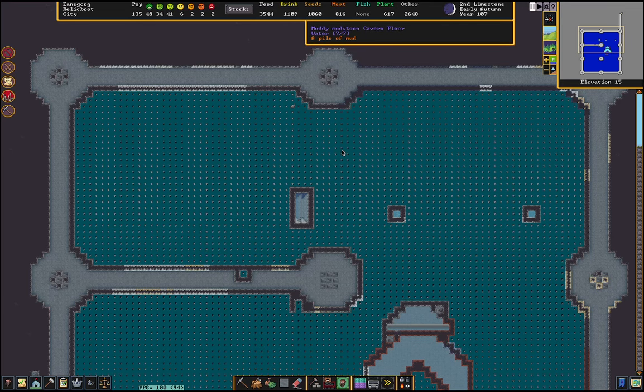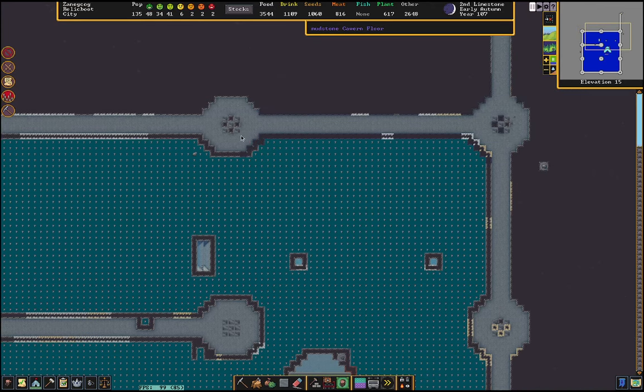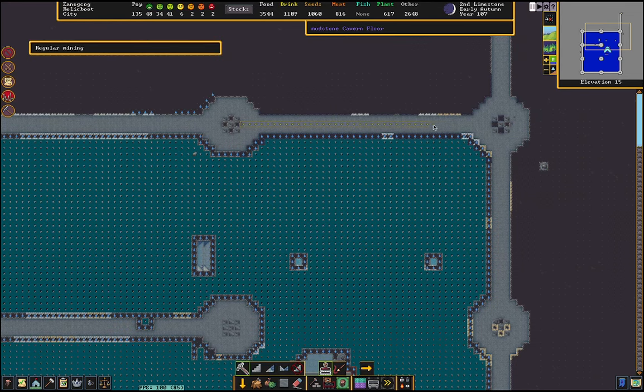What I do is 31 tiles up, down, north, south, and 41 tiles east, west, left, right, so on and so forth. If you want to know specifically, the space of tiles between each staircase from left to right is 41, and from north to south is 31.